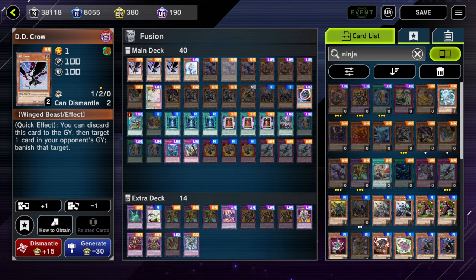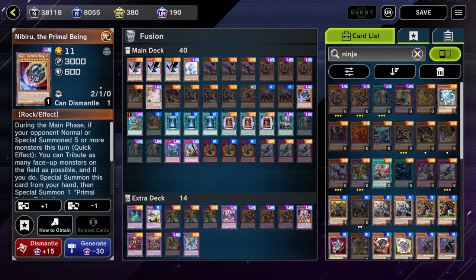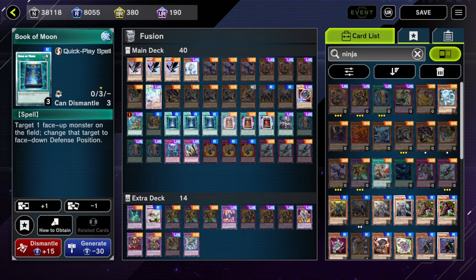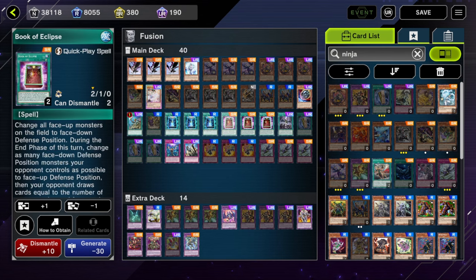This is a bare-bones build. I put in SRs but only bundle URs. If you have more UR hand traps and UR staples, put them in over the Duplications and maybe the Crows — though I think Crows are good anyway, maybe not as necessary if you already run six books. That's Ninjas.